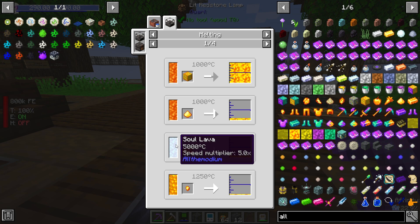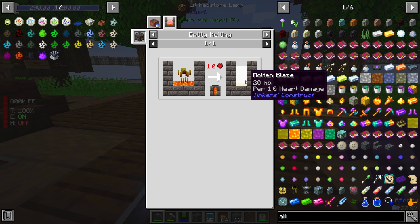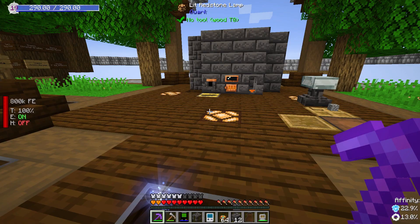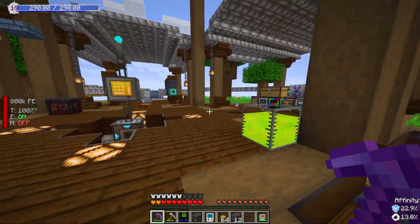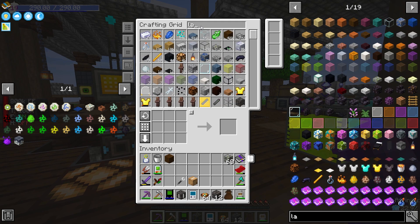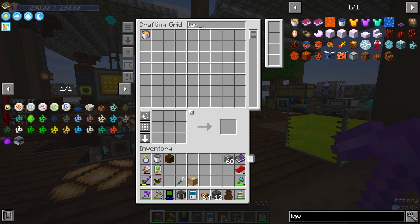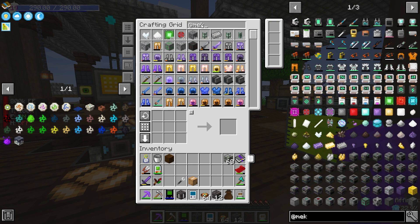I still want to try getting molten blaze. It shows to put a blaze in here with lava and that will generate molten blaze. I want to see how that works because molten blaze is something we can apparently get. I don't know if this needs a bunch of lava. Let's grab some buckets — actually, we have lava in a Mekanism tank, I think.